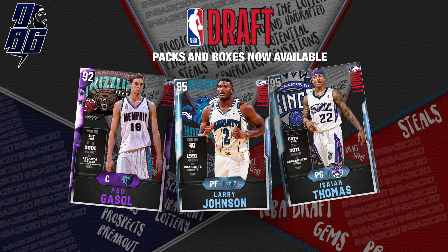Next up we got Larry Johnson, number one pick in the 1991 draft — very good and solid card. And then Isaiah Thomas, a regular diamond card. He was a 60th pick in the 2011 draft and basically shocked everyone by just balling out and doing amazing. A lot of love for Isaiah Thomas. Definitely need to work on his evolution card that I currently have to make it a Galaxy Opal.